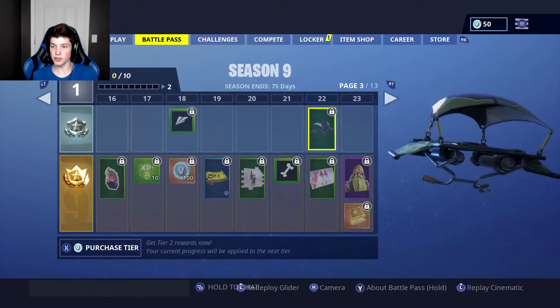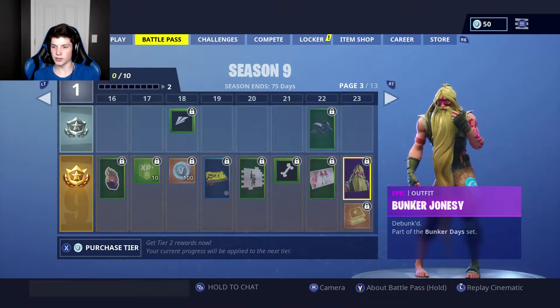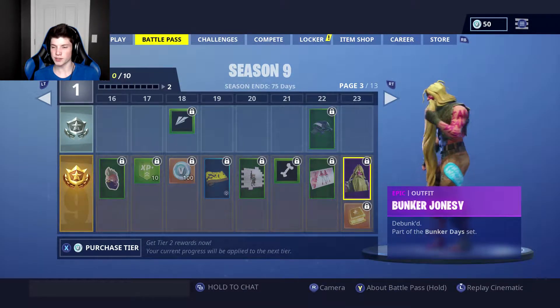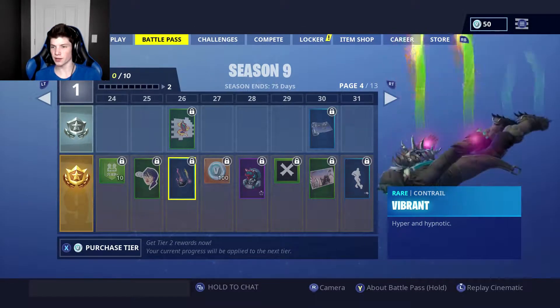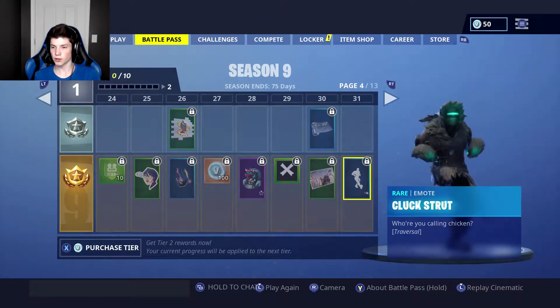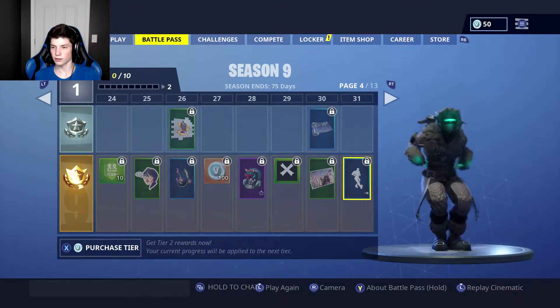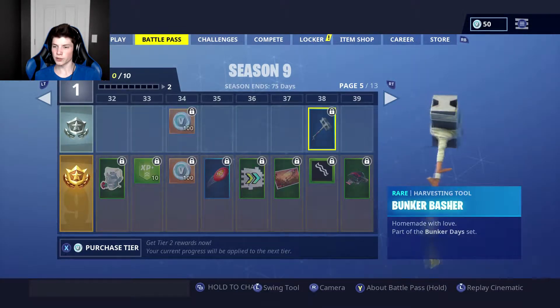I actually have all of the stuff in the Vance Forces set. Bunker Jonesy — Debunked, part of the Bunker Days set. Vibrant, Hyper and Hypnotic. Kayo — I don't know how to pronounce it — Activate and Battle Map, part of the Sky Style set. Cluck Strut — who are you calling chicken?